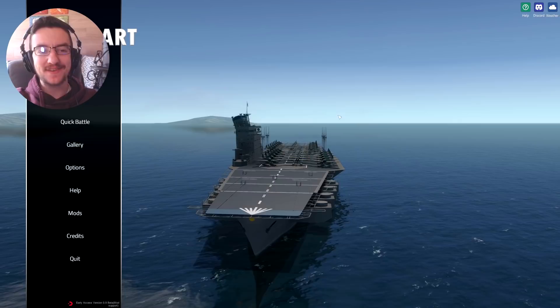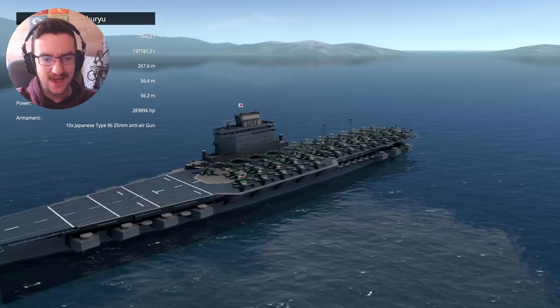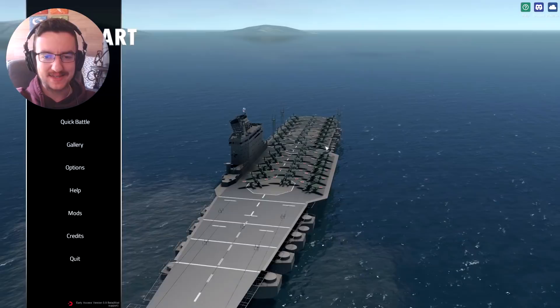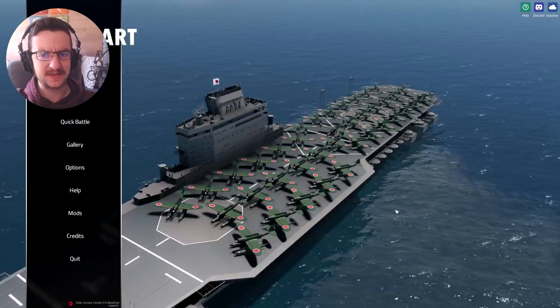Alrighty, hello guys! Welcome to Faces, back to another naval art video on my channel. Today we are checking out this awesome aircraft carrier called the CV Hakuryu. It is a Japanese aircraft carrier — I believe it is fictional. And it has a million planes on it. I believe it's actually got 53 planes on it, or maybe a little bit less and some helicopters. You can't see the helicopters, but I believe they are there.